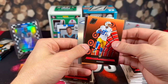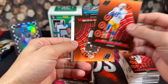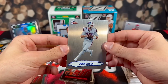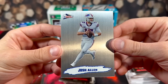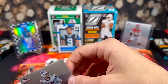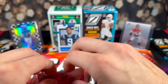This pack is short a card — only three cards. We got Mike Williams, DeShaun Watson, and a Josh Allen on the 92 Pacific — gorgeous card. I've pulled pretty much every player you could ask for from this subset — got Mahomes, pulled Burrow, pulled Brady. Definitely a fan of this insert for sure.